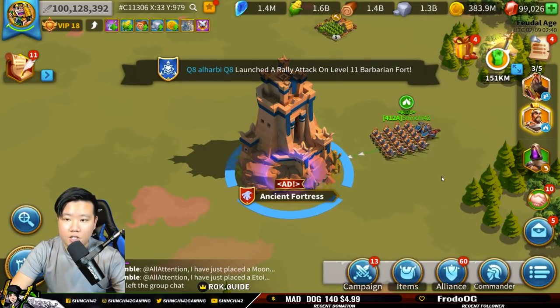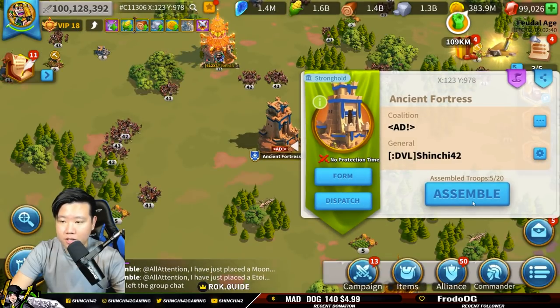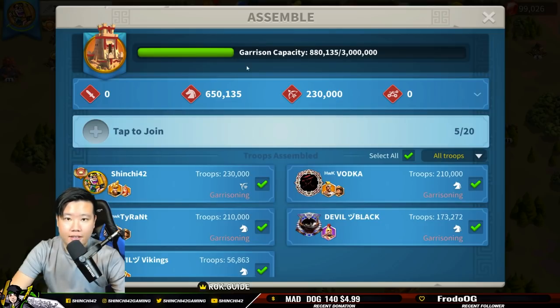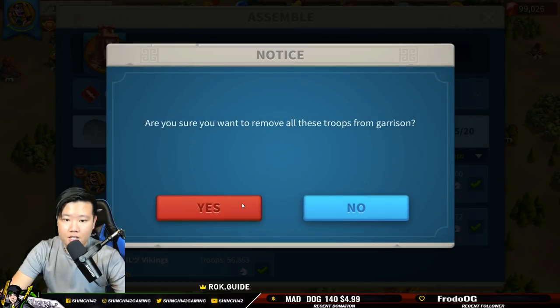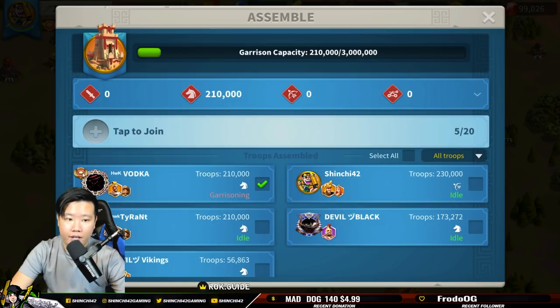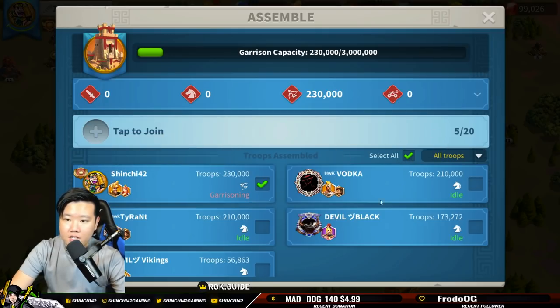Going back with my Edward — there is this thing called Assemble. I can assemble everybody so that they will be a garrison. The first thing to understand here is that whoever you select first will be the captain. So if I select Vodka, he will be the captain. You have to be very careful about who you select first because they are going to be the captain. If I select myself and I'm the only one checked, then I will be the captain. You can select everybody and everybody is garrisoning.